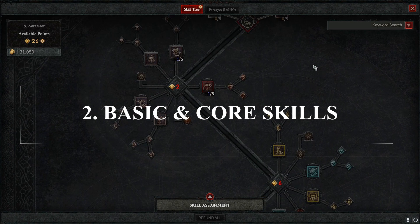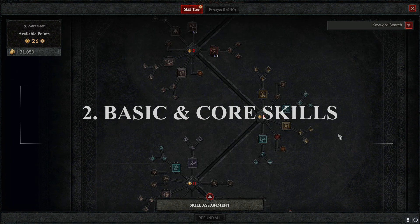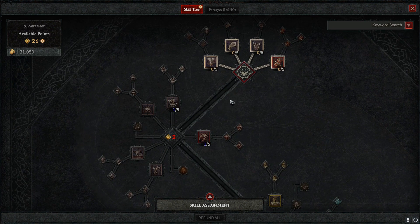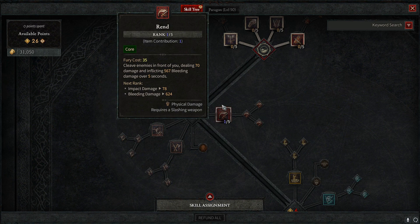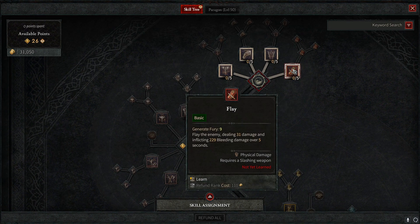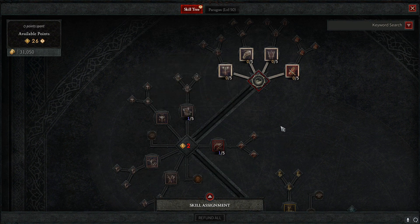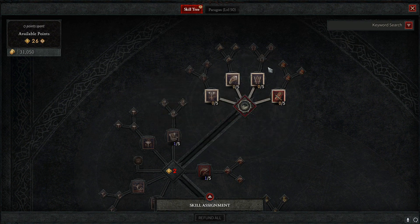Obviously there will be many different builds you can play in this game — there's a lot of diversity, and as you go you might want to change things. Early on you're not penalized really for respeccing, so make sure you try a combination of basic skills, which are your first ones and are free to cast, and then your core skills, which tend to be the spenders or your bigger damaging ones. Just know that you can reasonably respec and find a theme when playing.